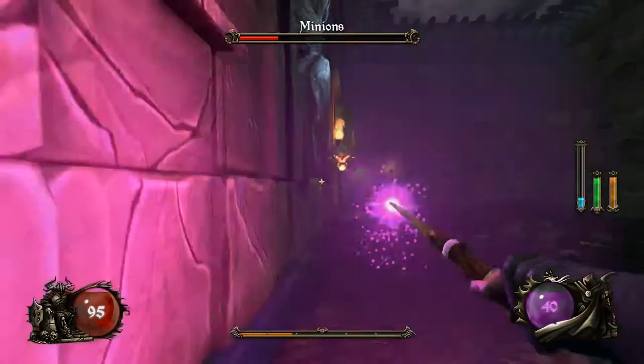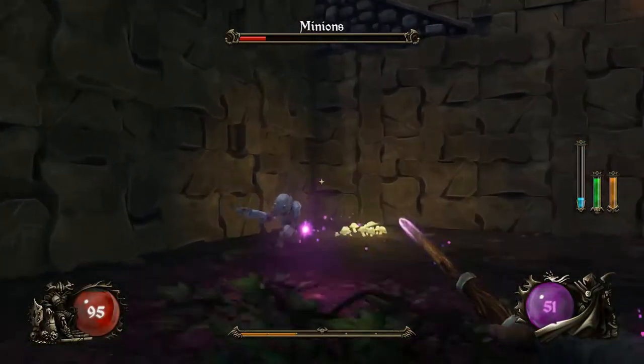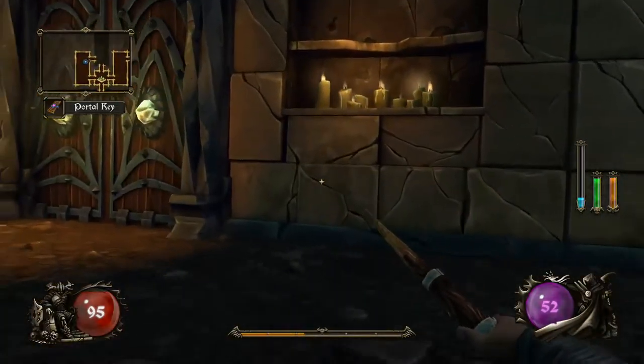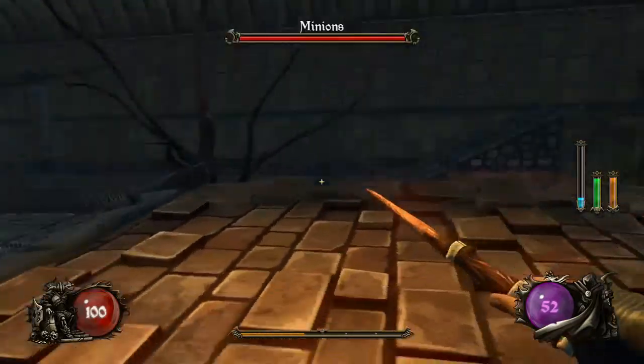This game also has a really neat feature because some of the rooms can get a little bit labyrinthian. When you're low on enemies, they'll be highlighted red and they'll show up through textures and stuff like that, so it's easy to pinpoint them, which is really nice.